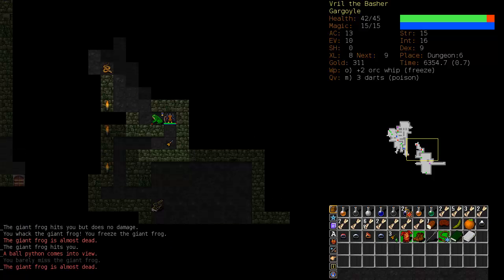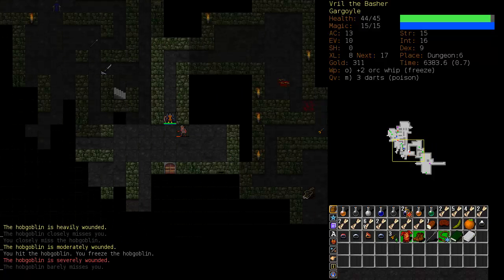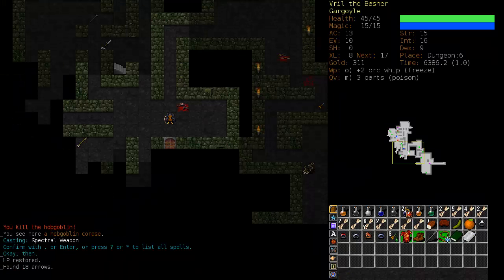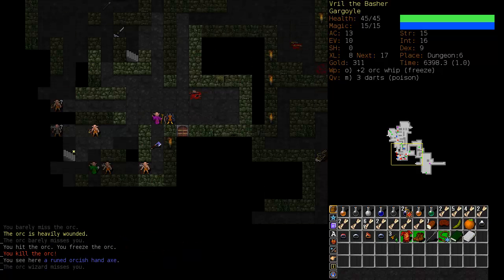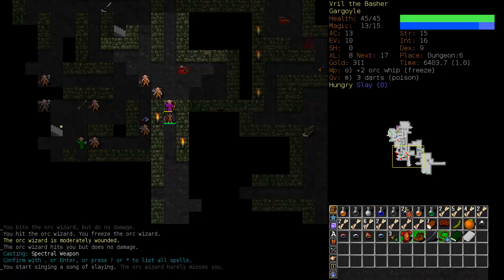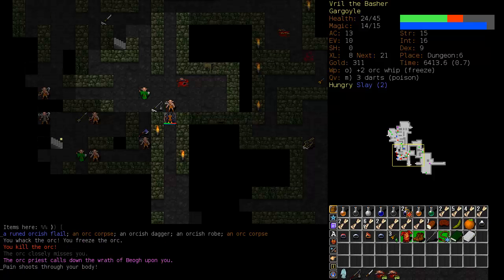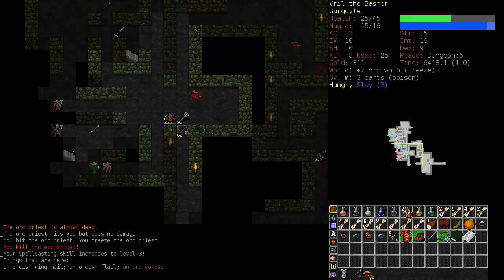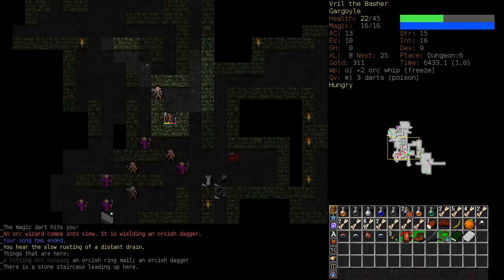It might be possible to take out Jerg with Spectral Weapon — it's down to 21%. If I can take out these orcs it'll become castable again. That's a lot of orcs — luckily they haven't all seen me. There's a priest — we're going to get out of here. Let's try the Song of Slaying. I think that orc up there has a Morning Star which might prove useful. Oh wow, that Song of Slaying does good work. That's a little too much to ask — we're going back upstairs.